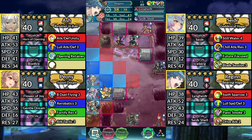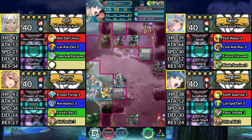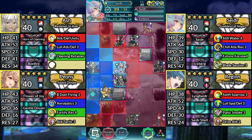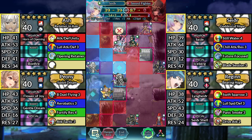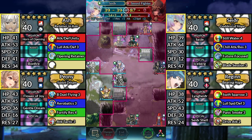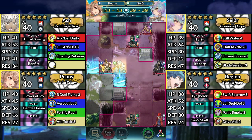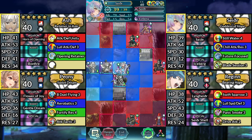For Turn 1, move Regan two spaces to the right of Ash. Move Ash up one space. Move Sather above Regan and attack the Sword Fighter. Move Peony up and dance Sather. Move Sather one space to the right and attack the Green Mage.